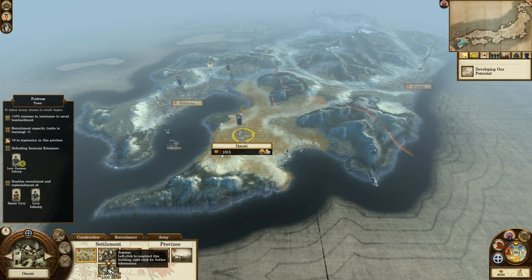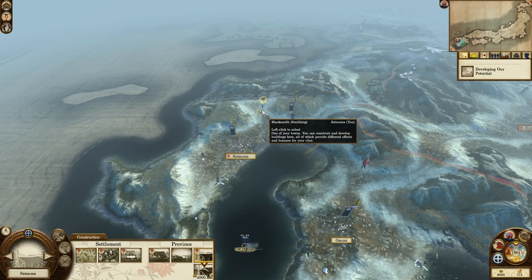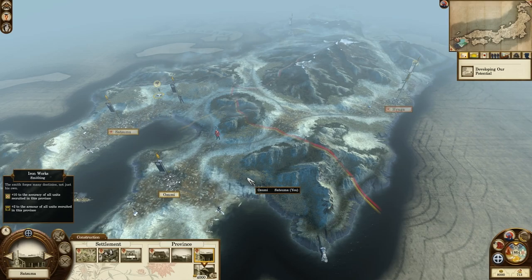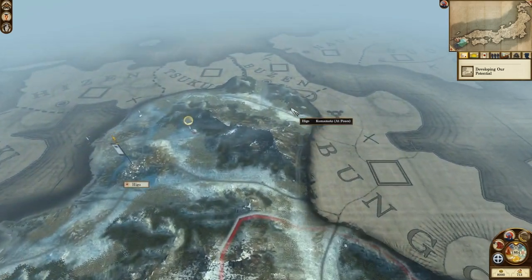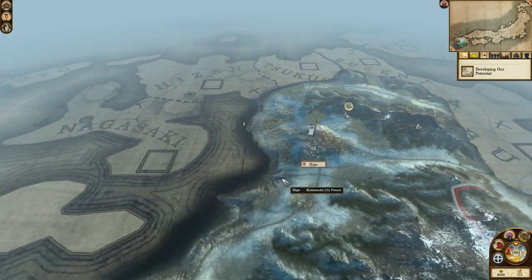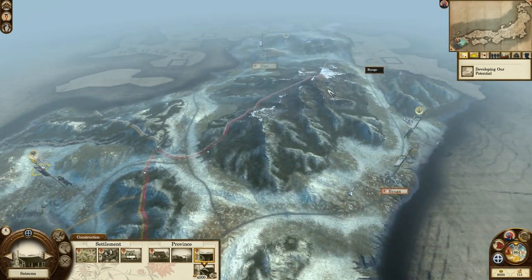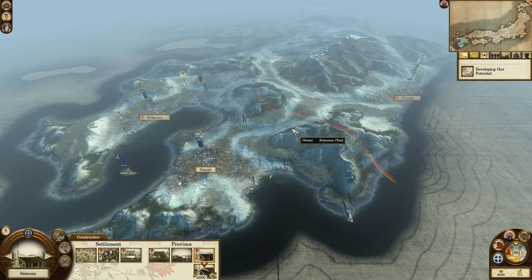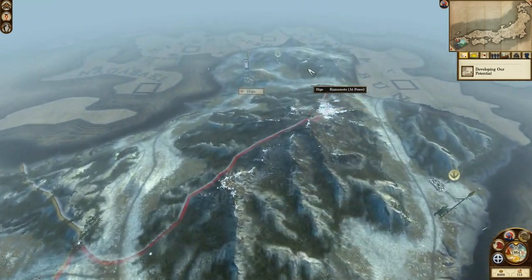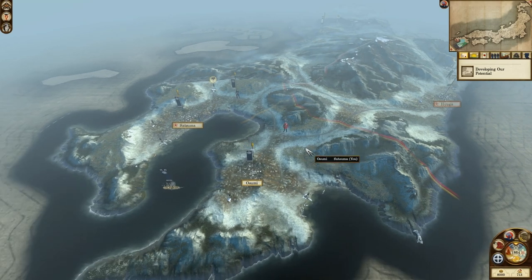It seems logical to upgrade buildings for happiness reasons. We have an armorer — a blacksmith — which gives armor and accuracy. I don't know exactly what other buildings there are, but I'm assuming there's still a Craftsworks somewhere. The blacksmith gives accuracy, so I wonder what the Craftsworks gives additionally. If we're going to have proper armies, I need to know what kind of upgrades I want on them.